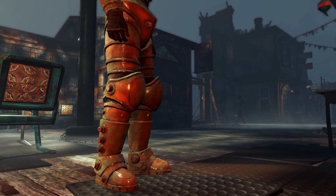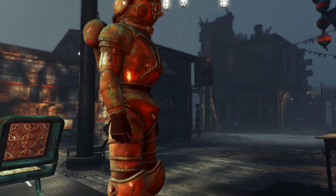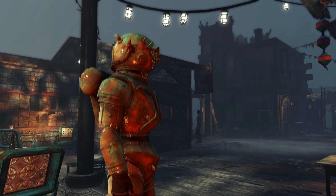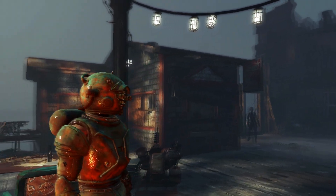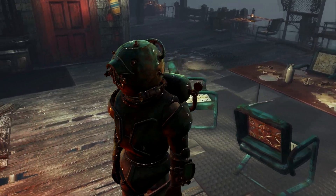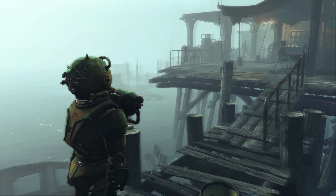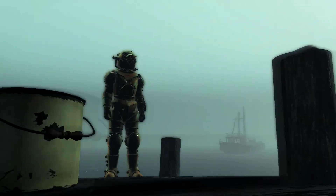What's up guys, it's ESO here with another Fallout 4 Far Harbor guide. In this guide I'll be showing you how to get this awesome unique diving suit. This suit allows you to breathe underwater, so with it you can explore the depths of the sea. It also has a really high radiation resistance, so it's perfect for underwater exploration.